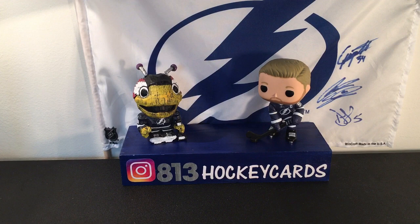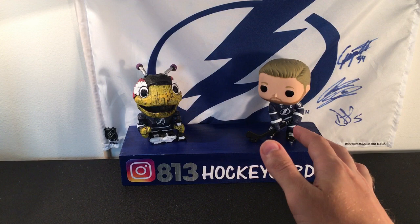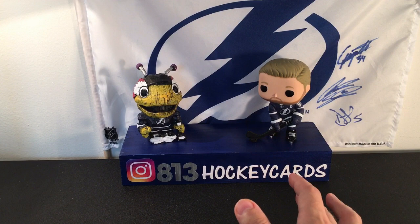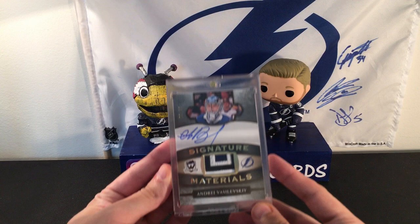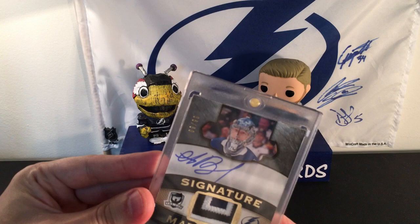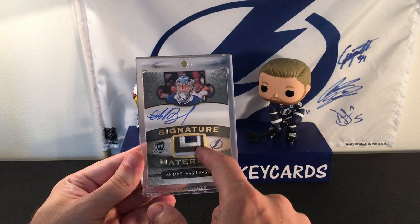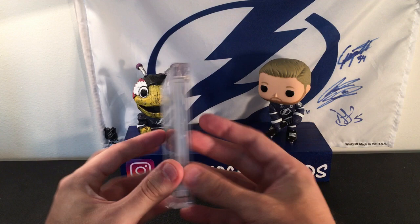This next one — I got into a pick-your-team three-box Cup break with Trees Collectibles on Instagram. I bought the Bolts slot for $30, and I actually got a hit. We got a Signature Materials Andrei Vasilevsky on-card auto out of 99 — 9 out of 99. If you look right there, I think it's on his arm or shoulder patch — looks like the bottom of an 8. Super pumped to get this. Vasilevsky and the Bolts are obviously one of my top PCs, so pretty sick — I think I did pretty well there.